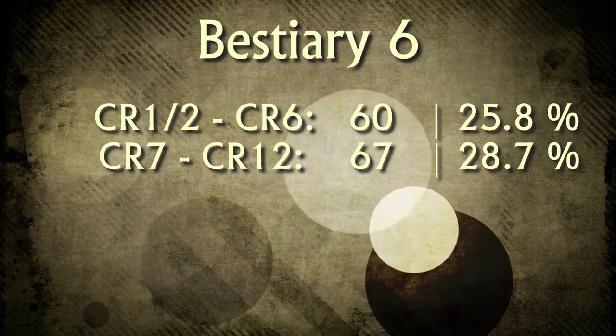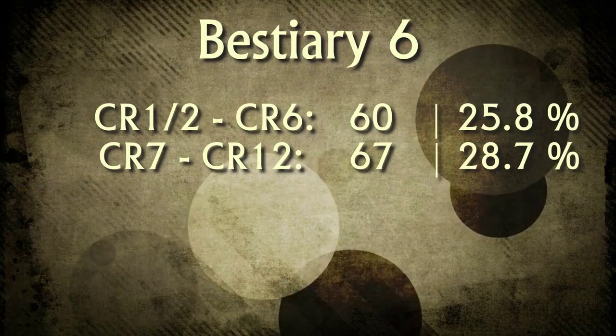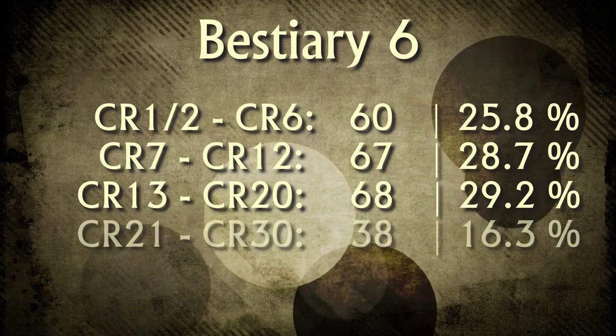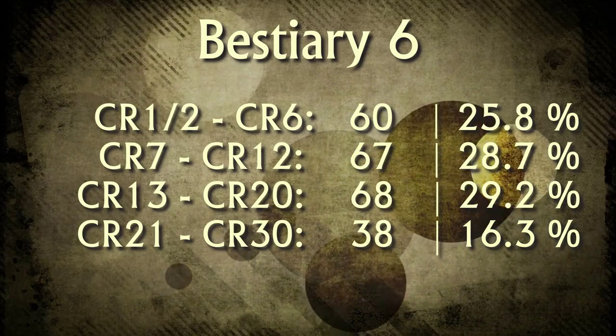Only about a quarter of the book is at this low level, meaning all the rest of the monsters are going to be a lot higher. The next group is CR 7 to CR 12 — mid-range games — with 67 new monsters, about 28.7%. Then CR 13 to CR 20, your late game, gives you another 68 monsters, right at about 29%. Finally, CR 21 to CR 30 for epic level games gives you 38 more monsters, another 16-17%.